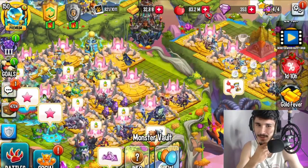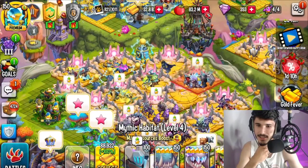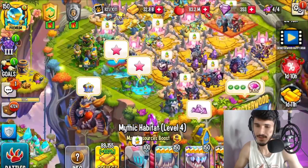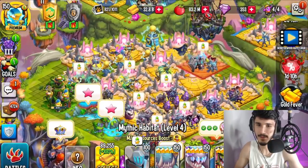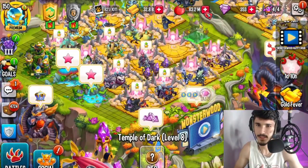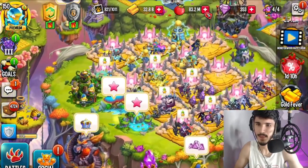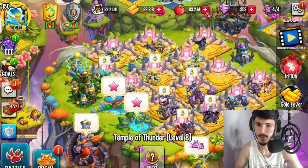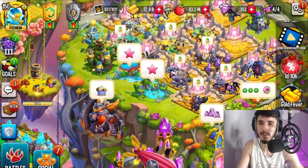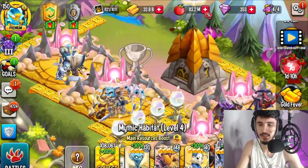Can I place a mythic habitat here? I was really hoping I could place one right here, but sadly I can't. I can't even squeeze things around. The dark boost we could place there or move the monster vault — either one looks fine. The thunder boost can stay there. We're basically done with these two islands. I could decorate a little more, but decorations aren't the priority right now.